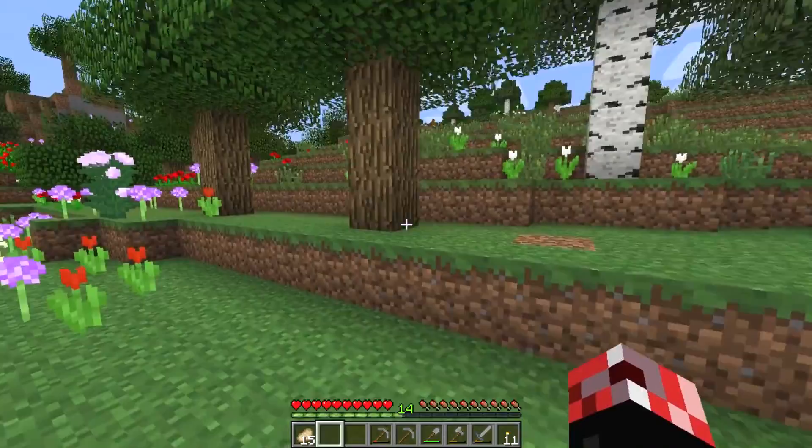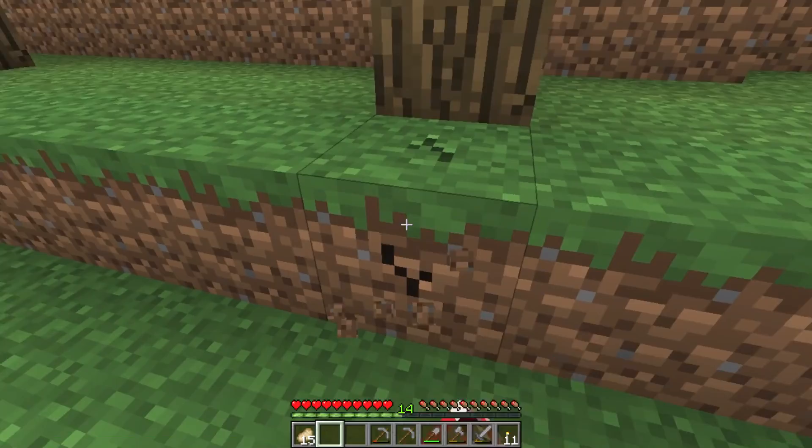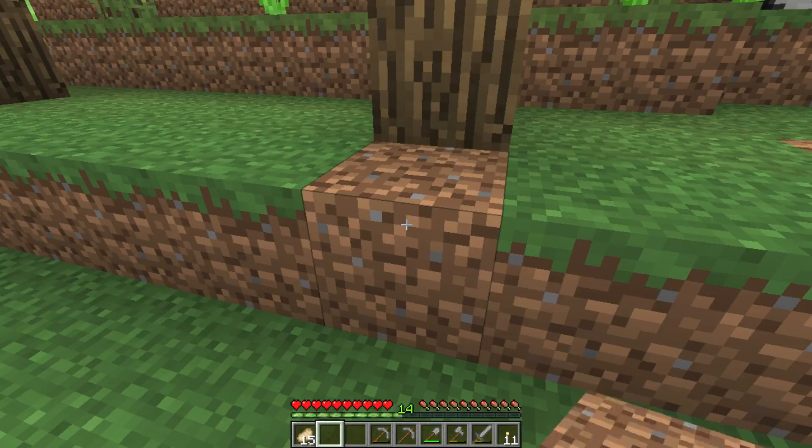Some of you more eagle-eyed viewers who also have a good memory may remember that there was a floating tree here. And this is in fact the floating tree. So if I just break this really quick, as you can see, the underground pond is still there, but it is lit up. So no mobs will be able to spawn under there.